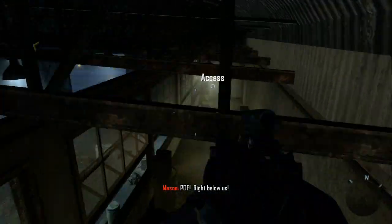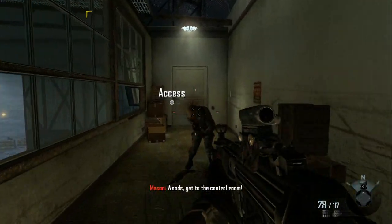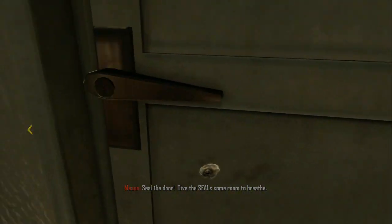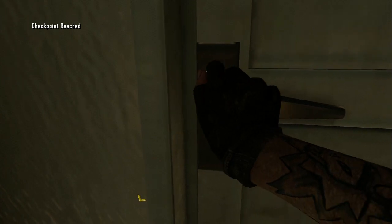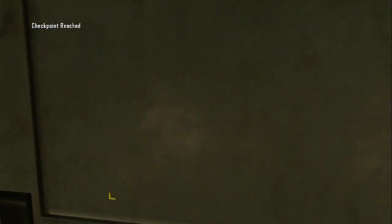After you climb in through the skylight, head over here and take out this enemy. As usual, you'll need your access kit to pick the lock of the door. Once inside, you'll grab a flak jacket.